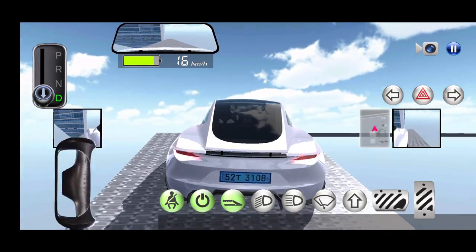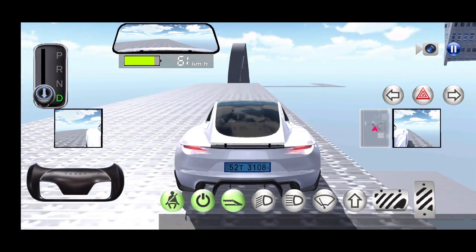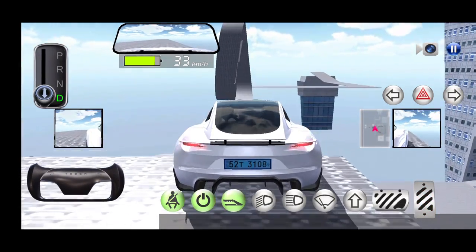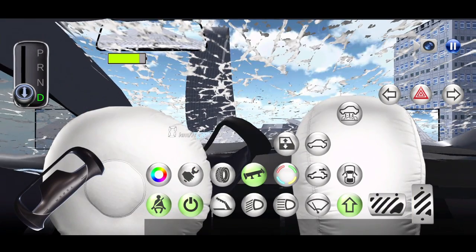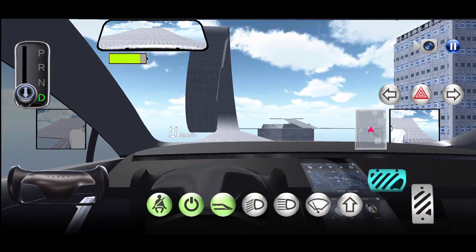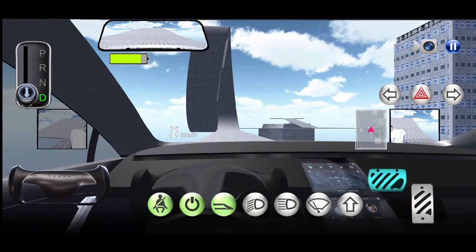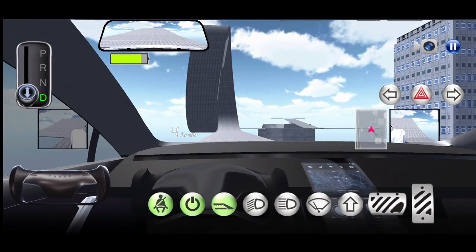Now at the top you'll see this circular thing — loop the loop, that's it. So now that you're here, I'd suggest you switch to the first-person camera, because it's going to make it much easier to go over the loop the loop. Just go as fast as you can, try and avoid the wall, otherwise you'll get stuck. And there you go, that's pretty easy.